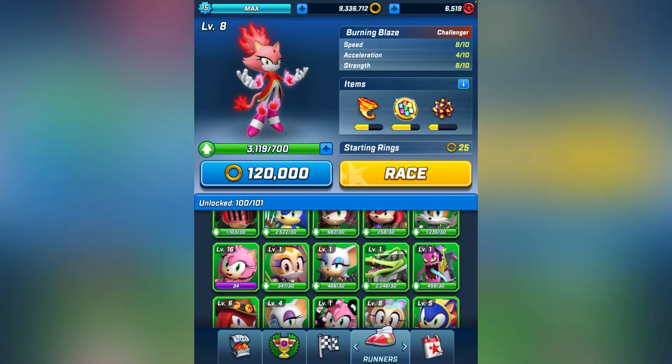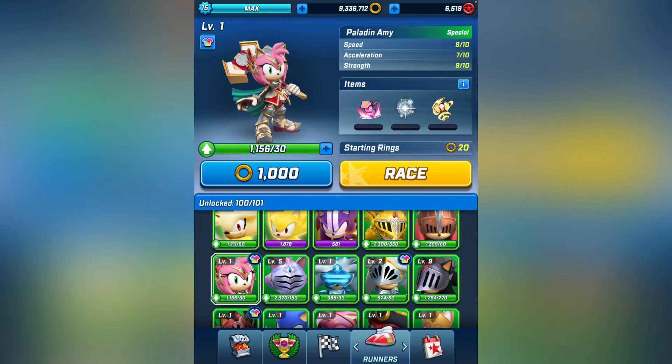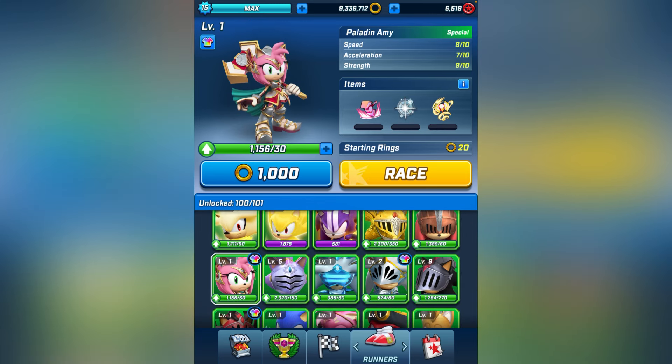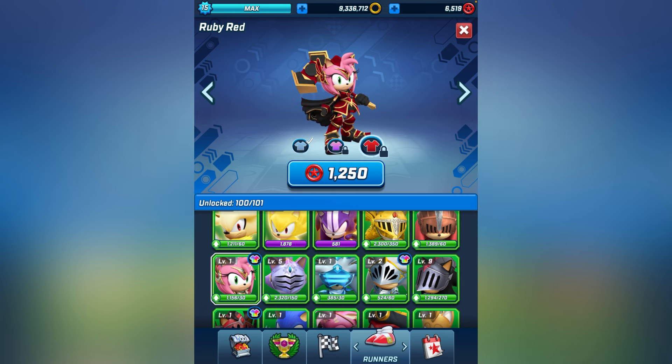Now moving on to Chroma. It's an interesting thing — I like it, but I also think it could be done better. Chroma basically allows you to change the color of your character. For Paladin, you can have Victory Purple and Ruby Red, and the prices are very high for these colors.